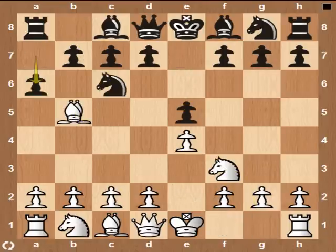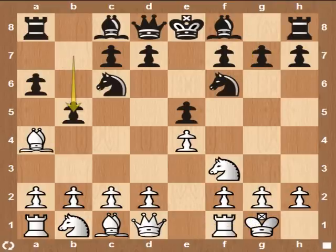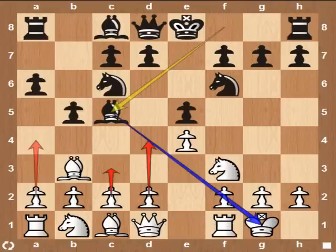The Roy Lopez. The Archangel variation. True to his style, Sherbroff plays a super sharp variation. Black brings his dark square bishop to its most active square, G5, pressuring White's F2 square. The drawback of such aggressive action is Black's bishop will be attacked with tempo. White will play C3, D4, gaining space and overtaking the center.